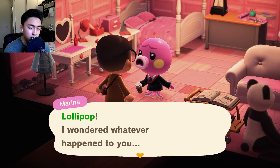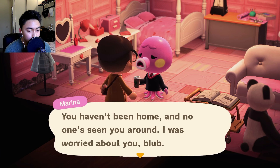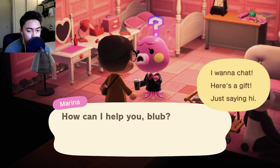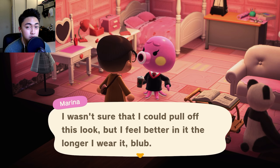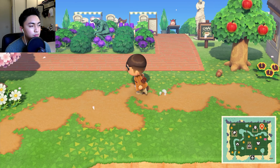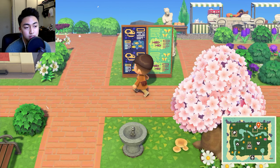Lollipop — I forgot what all these guys called me. 'I wondered whatever happened to you, you haven't been home, anyone's seen you around, I was worried about you.' Oh, there's a graduation card from Chloe — that's my sister. She was on this island but she got her own Switch so I kicked her out.